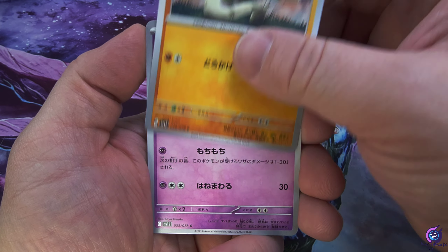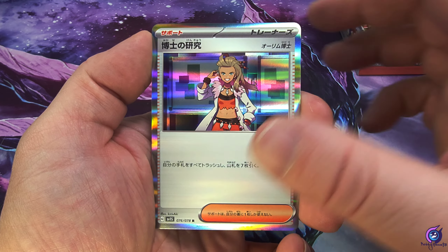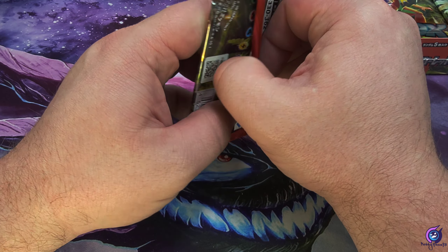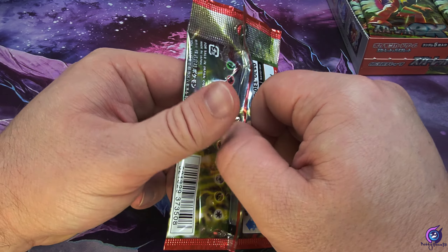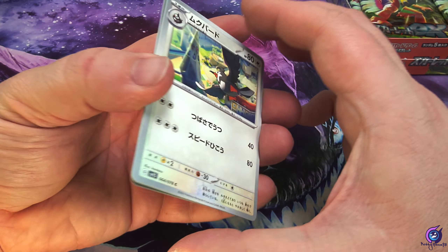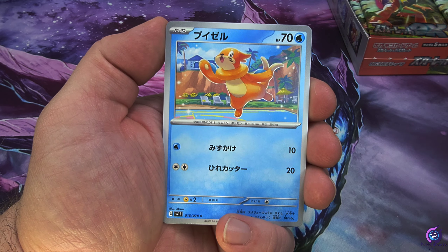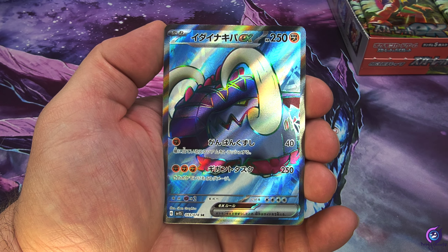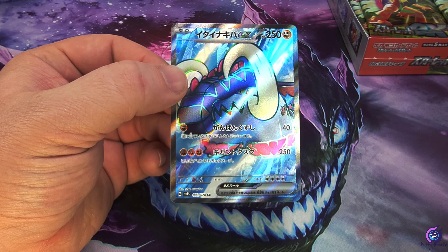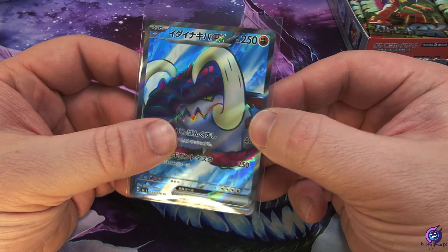All right, we got a Silicobra, a Fido, Grimer, and a Dosh Bun. I forgot the professor's name — hard enough to remember the Pokémon names. We got a Flittle and a Bweezil. And here's our secret rare: we got the Great Tusk Full Art. That's a pretty sweet card — I like Great Tusk, it's fun in the game. Not bad, not bad.